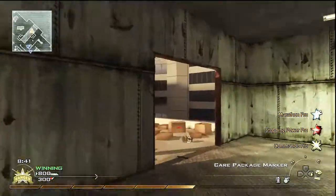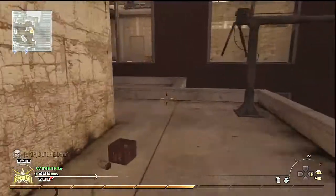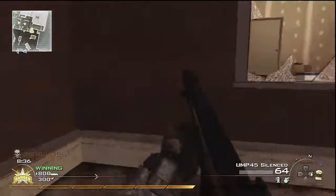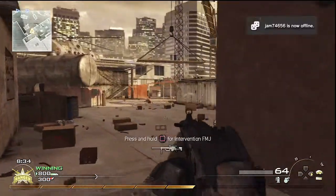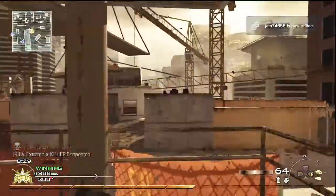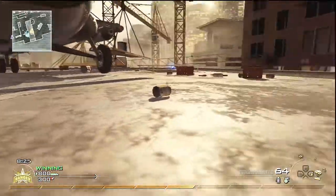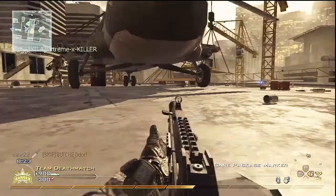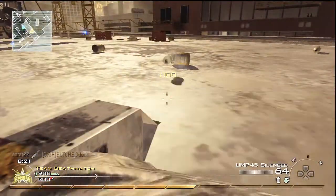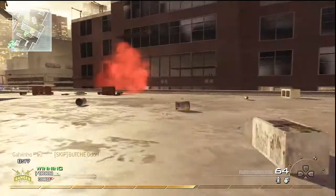Keep hold of the care package for a second. It is quite easy to have your care package stolen on a map like this. If you pop it in the flare in the wrong place, it can be quite easy for someone to steal. I figure I'm safer up here on the helipad. You can see Carrot causing some chaos with his knife down there, and Galvinio as well, getting well stuck in. It's a good bit of team play.